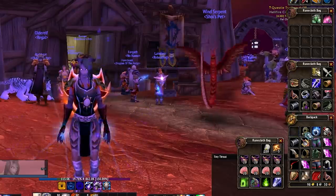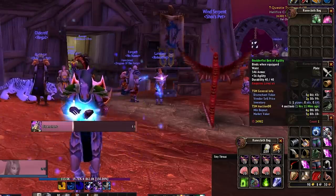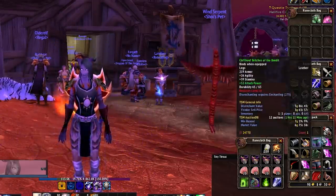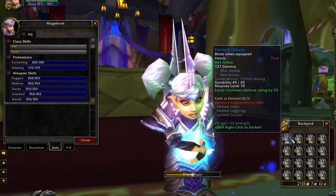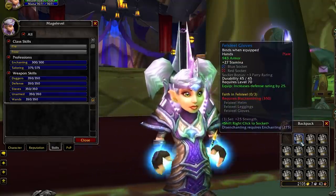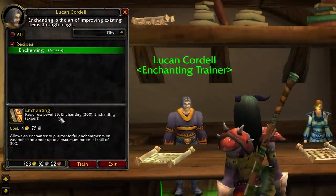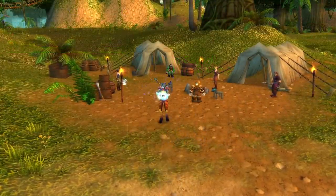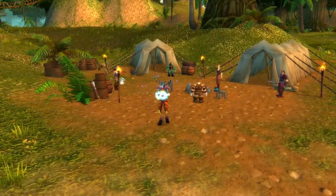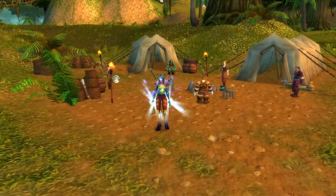What most players do is just vendor those items, which is fine, but you could make way more gold by disenchanting them instead. A lot of people don't do that because they don't know you only need to reach level 300 in enchanting to disenchant any item in the game, including level 70 items. You can reach 300 in enchanting as early as level 35 — that's the minimum level to become an artisan enchanter. So if you have a character level 35 or more sitting there doing nothing, consider leveling enchanting on it and throwing all your BOE items to that character.